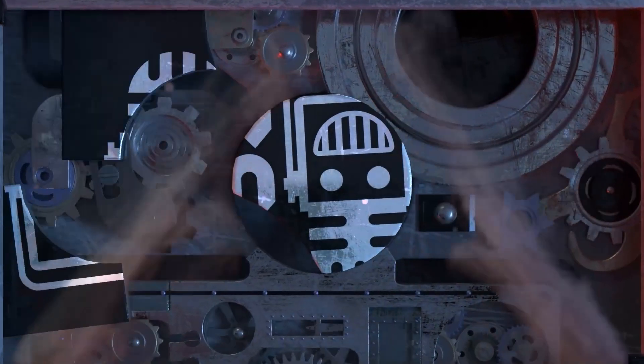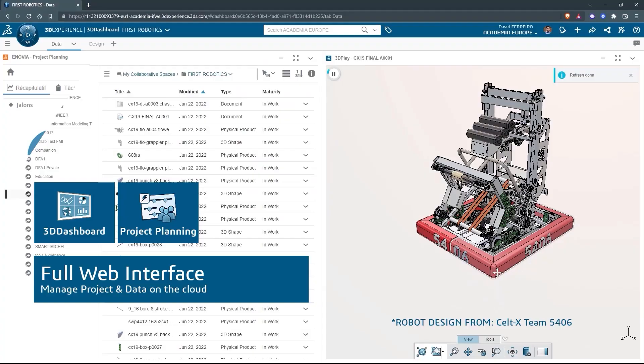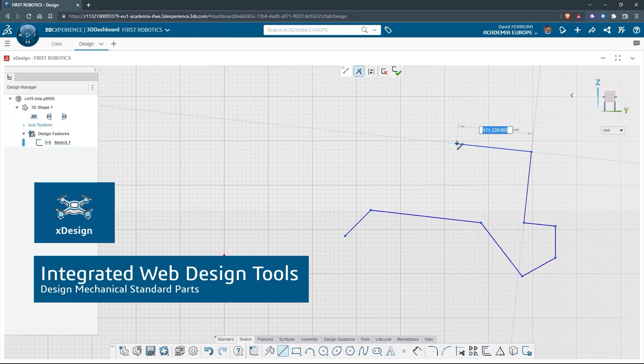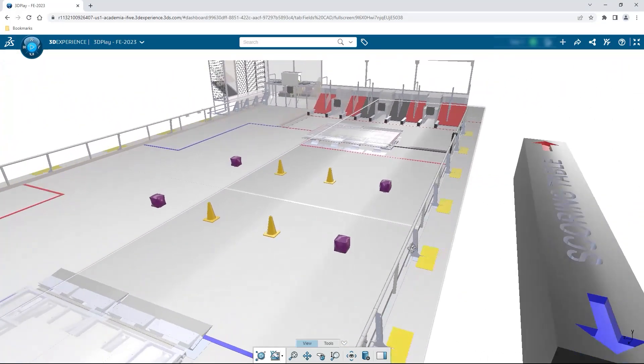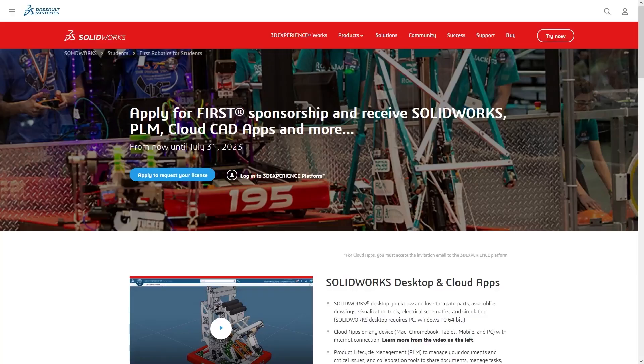This video on First Updates Now is made possible by viewers like you and also the following sponsors. If your team is using SolidWorks, make sure you log into the 3DEXPERIENCE platform to gain access to tutorials, collaborate with other users, and download the Charge Up field and kit-up parts. Go to SolidWorks.com slash First and click on Log Into 3DEXPERIENCE platform to gain access.